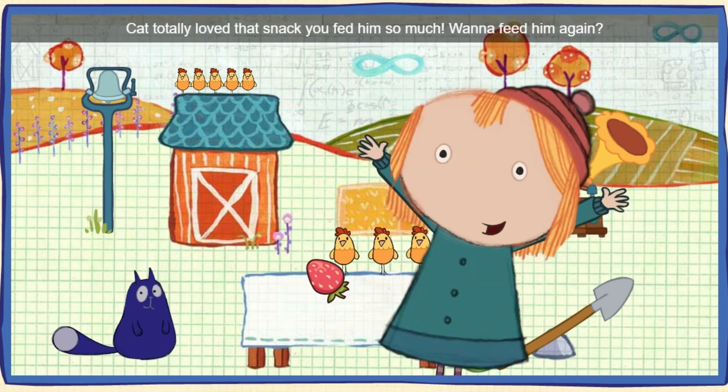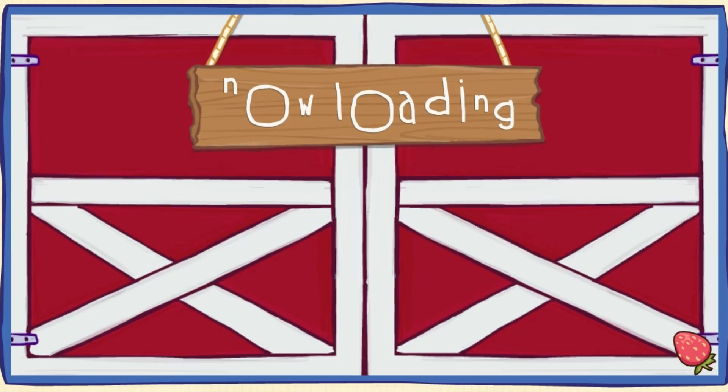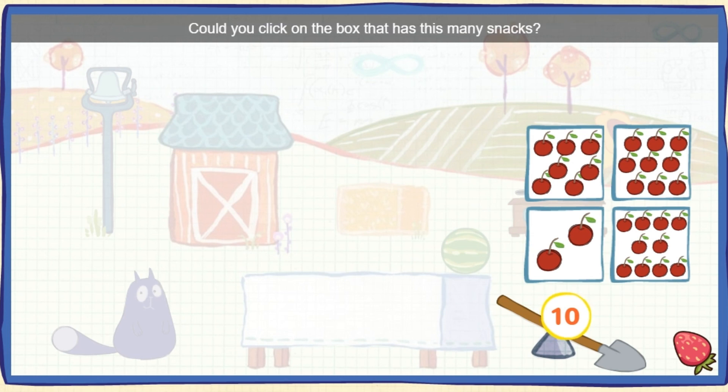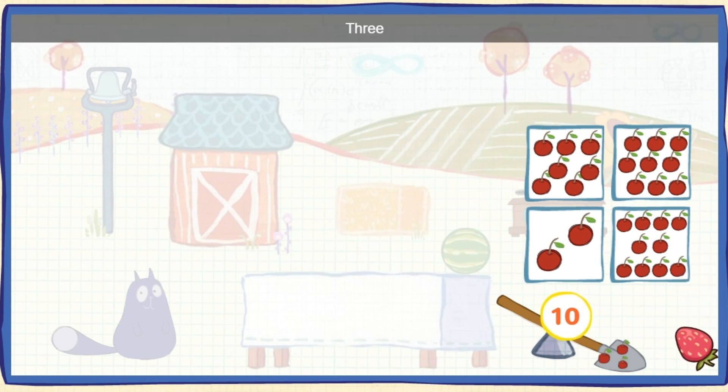Cat totally loved that snack you fed him so much! Wanna feed him again? We need some snacks for Cat! Here's the number of tasty snacks Cat wants to go flying into his mouth! Could you click on the box that has this many snacks? One, two, three, four, five, six, seven, eight, nine, ten! Ten cherries! Whoa, you did it!